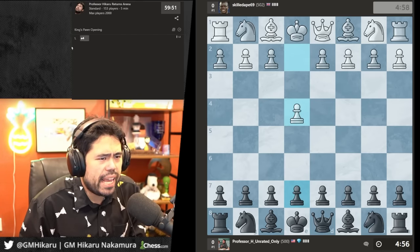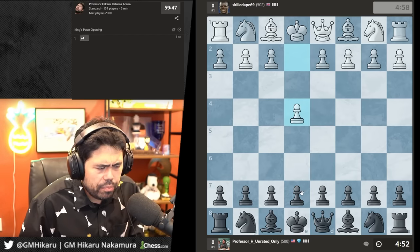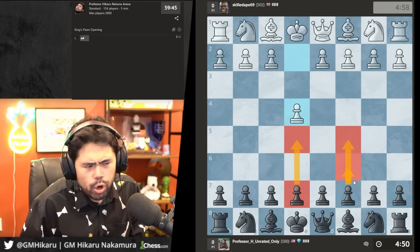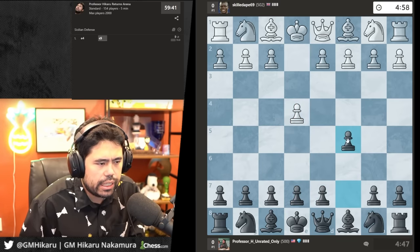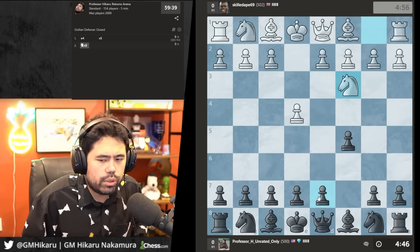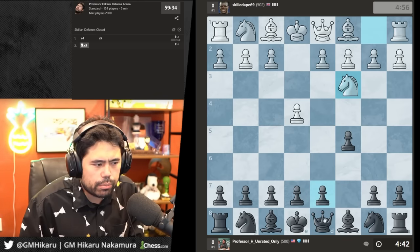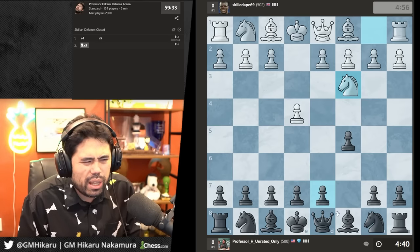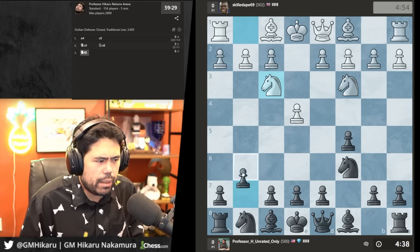We start by playing Skilled Pay 69. Against e4, I want to play either e5, c5, or Caro-Kann — I don't really love the Scandinavian, so I'm going with c5. My opponent plays knight c3. There are many different setups; I'm going for a classic one. At lower levels it doesn't really matter that much, so I'll play knight c6 and then g6.